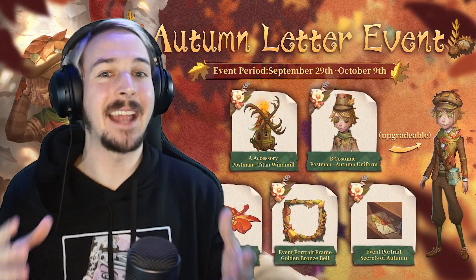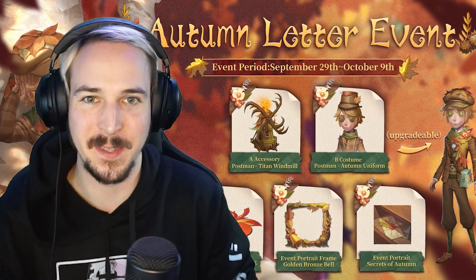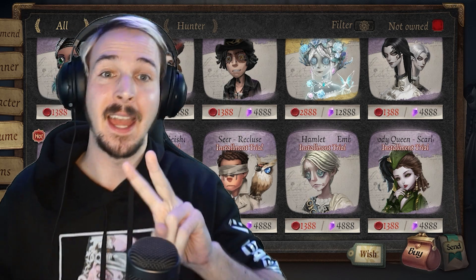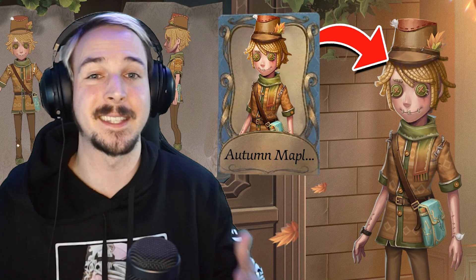I personally think this is absolutely great, because the event offers a lot of free items for players, and if you want to upgrade the skin to an A tier skin, it only costs you 580 echoes, when a normal A tier skin usually costs at least twice as much. And if you don't want to upgrade it, you still get the B tier version of the skin for free.